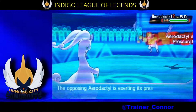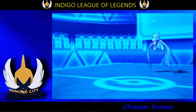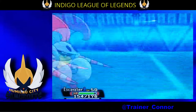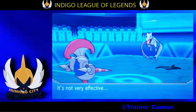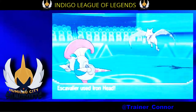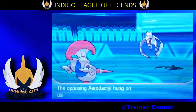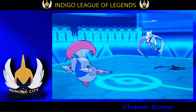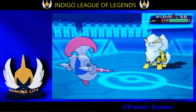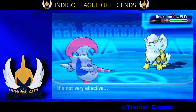He goes into Aerodactyl next. I was expecting a Mega Evolution of some sort — I wasn't completely sure. But I find out that he has a Focus Sash on Aerodactyl. Out of all the items, a Focus Sash on Aerodactyl. You can put a Focus Sash on him when you set up Stealth Rocks, but in this situation that's just so rare. So I get a surprise early on with the Focus Sash.